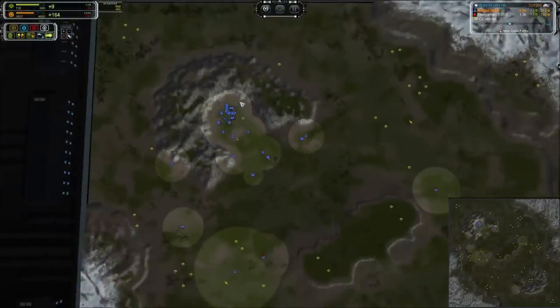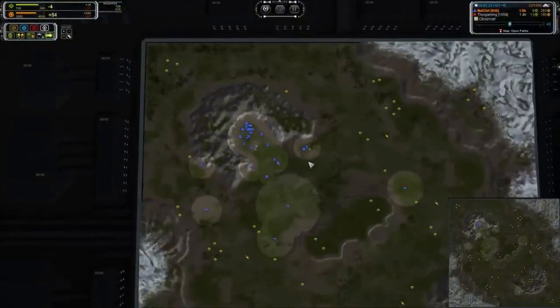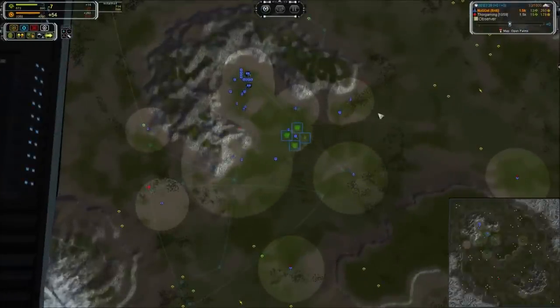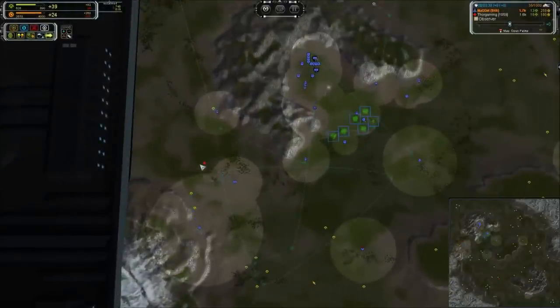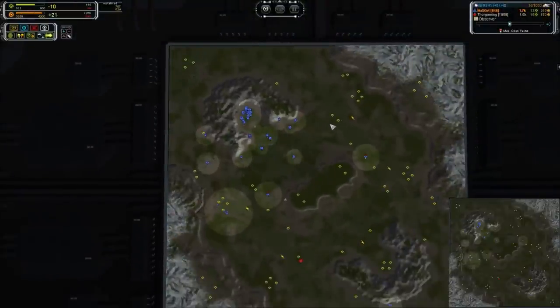We've actually got too much mass in the bank at the moment - need more land factories. If you watch the 1600 plus players when they're playing on this map, at this point in the game they've already got like 9 or 10 land factories queued up to one side or the other. And here they are coming. You've got to get that spam online because there's a lot of mass available on this map.